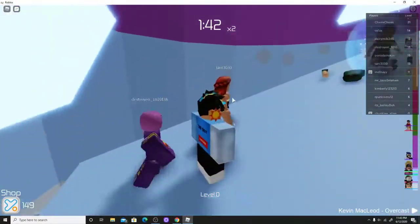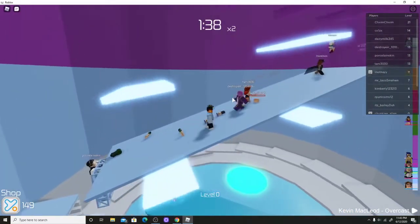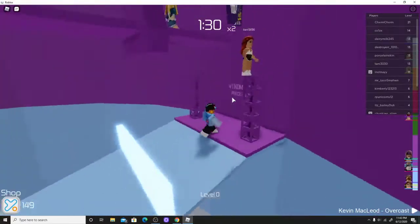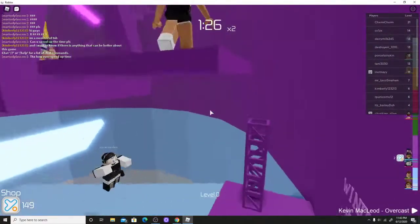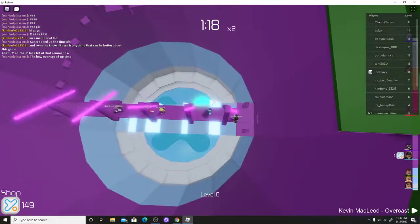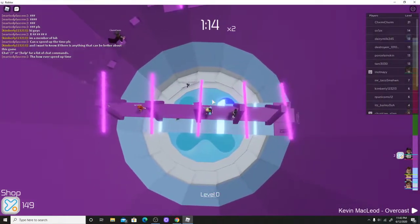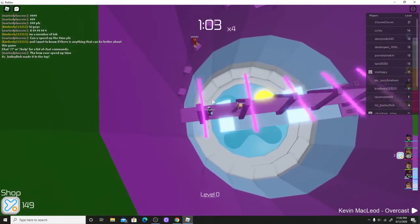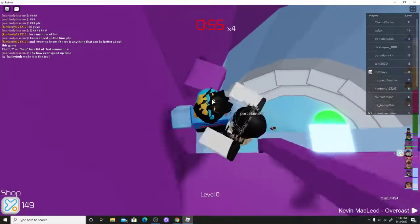Here we go! We got the first stage — looking good. We passed the first stage, let's go to the second stage. This should be easy, all I gotta do is walk through and boop, there we go.